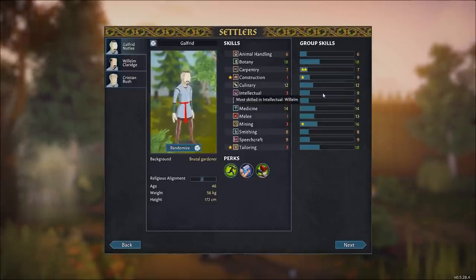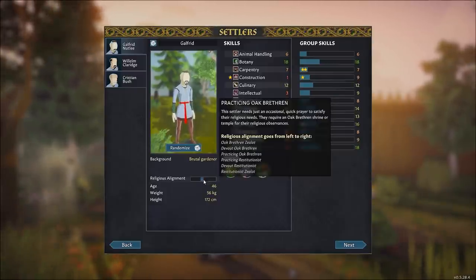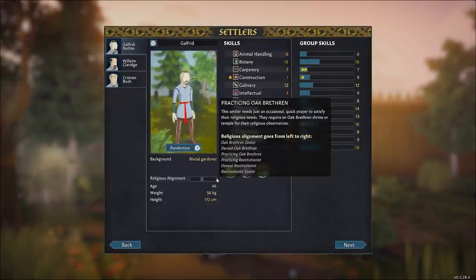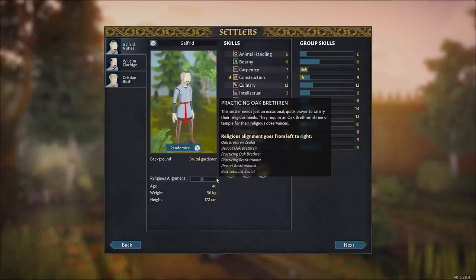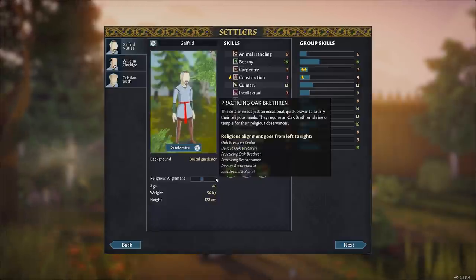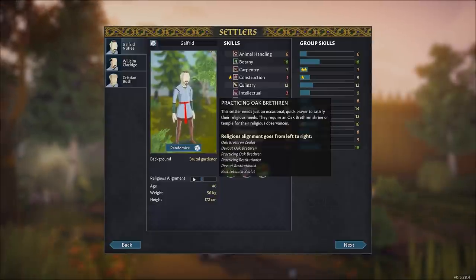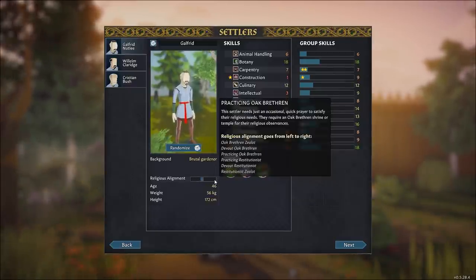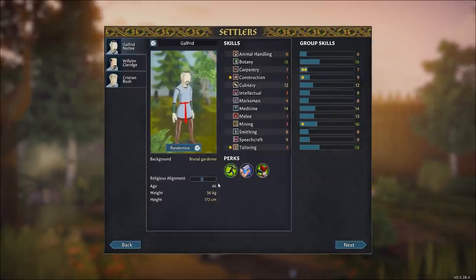One more thing to look at is religious alignment. On the far left we have devout pagans — Oak Brethrens — and on the far right, devout Restitutionists, which are the Christians in this slightly fictionalized version of England. If you're on either extreme you're devout, and closer to the center means you're barely phoning it in for your faith. Having pagans and Christians in the same group might lead to some conflict in the future.